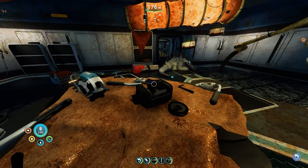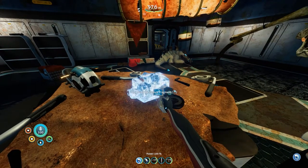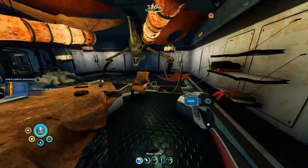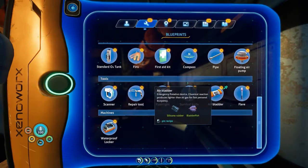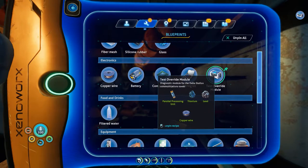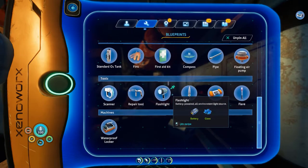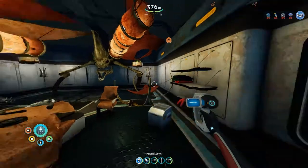This one is what you actually need — test override module fragment. That's why you came here, obviously. To make it you need blueprints. Test override module — you need parallel processing units. And guess where you can get them? In the big crash ship which was on the way here. So let's go back up.